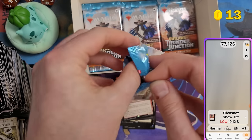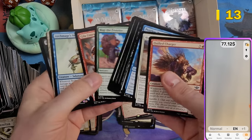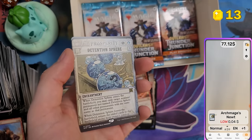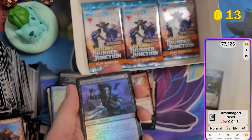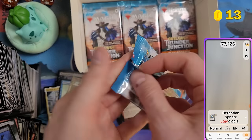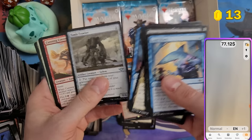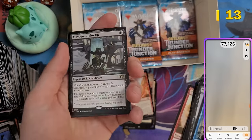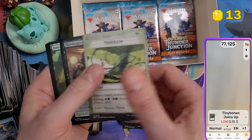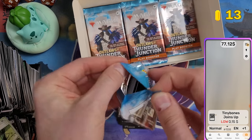If you want to see all the cards I pulled — all the rares and mythics — check my Google Sheet in the description. I track how much I sell each card for, which is really useful data. It takes a lot of time to compile, so I hope you find it helpful. We got a Coyote card and Tinybones Joins Up.